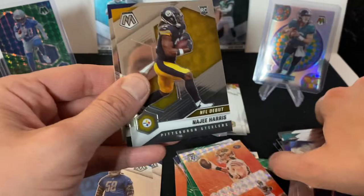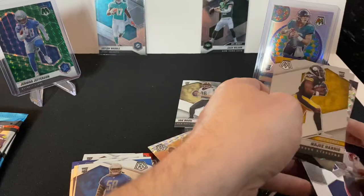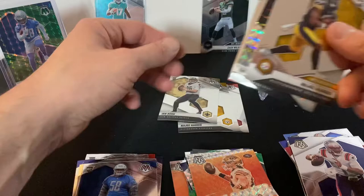We got Cam Newton, and oh — another Najee Harris. Wait a second — this base card is a Najee Harris, but it's different from the other one. That's a parallel — oh, it's the NFL debut version, that's why it looks different.